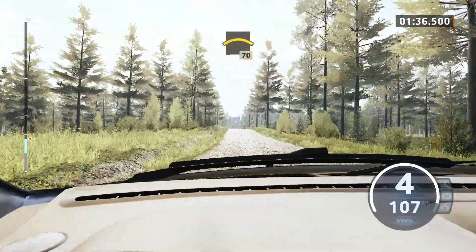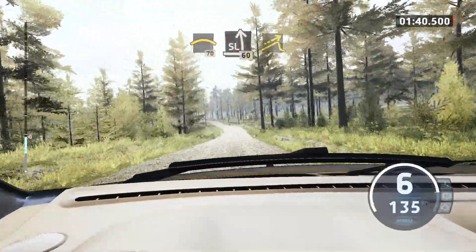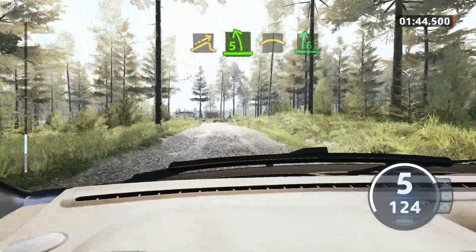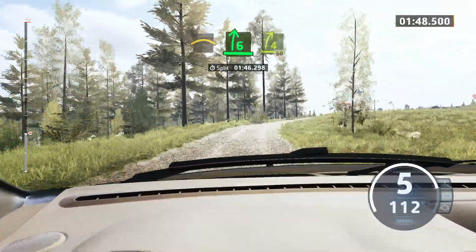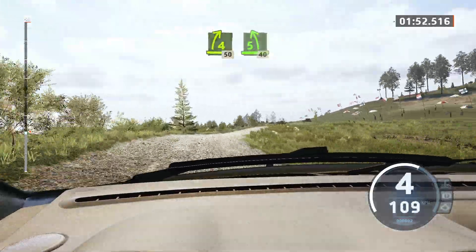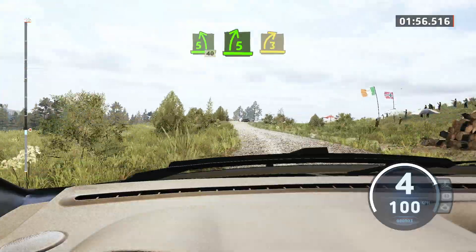Long crest, 70. Slight left, 60. Small jump. And late 5 left, tightens. Into crest and 6 right, opens long. Tightens 4, 50. 5 left, 40. 5 right over crest. Tightens 3, pass junction.